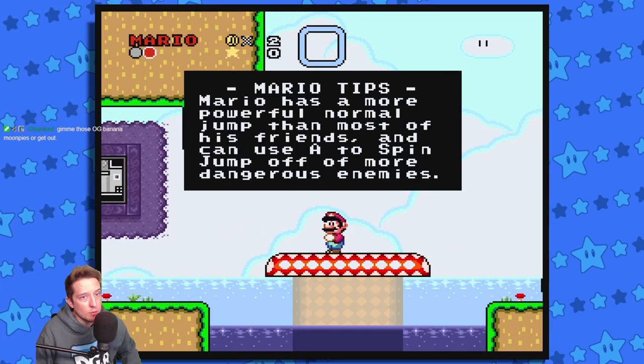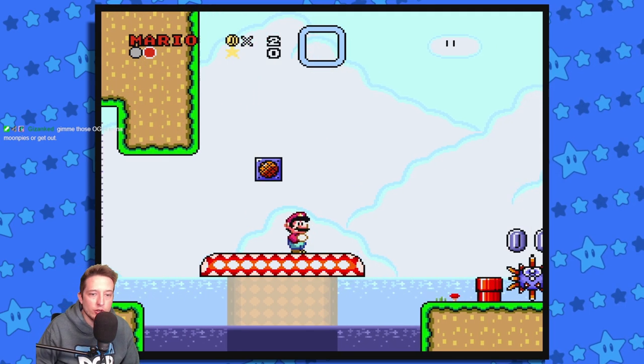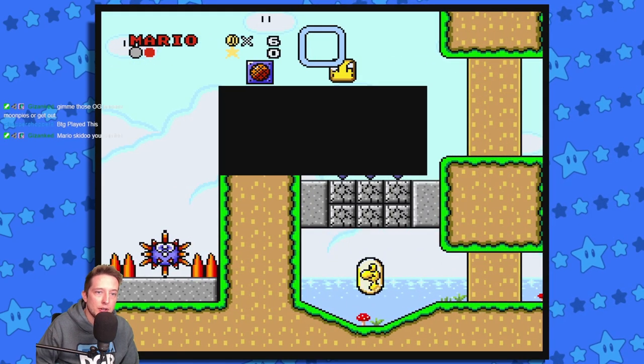Mario tips: Mario has a more powerful normal jump than most of his friends, and can use A to spin jump off of more dangerous enemies. Oh man, I'm already in love. Mario can spin jump? Yeah, we know that.